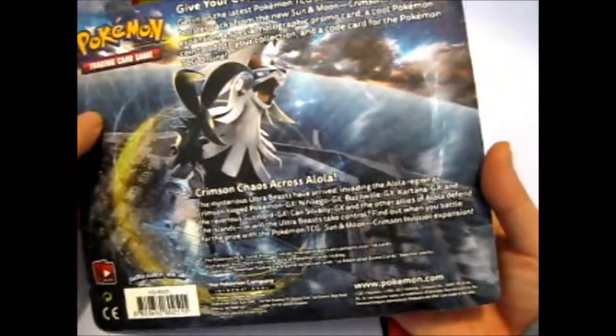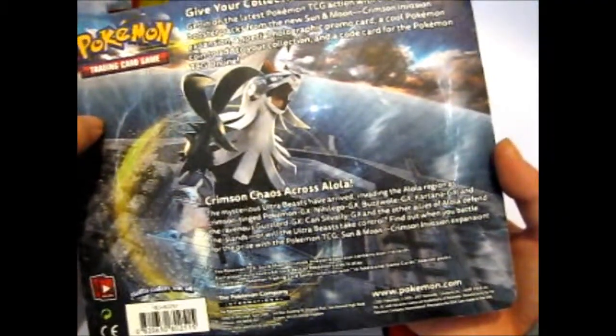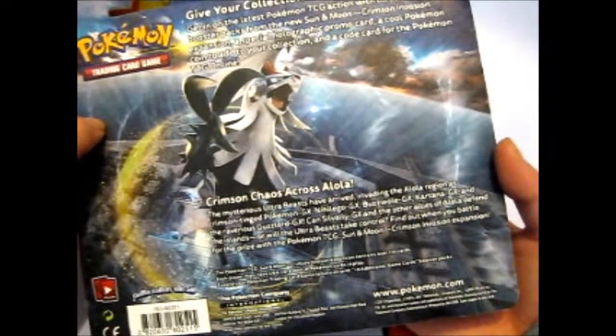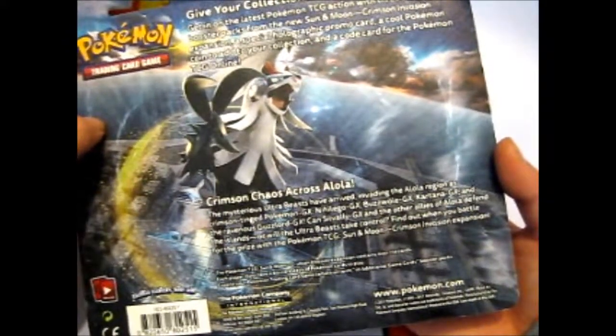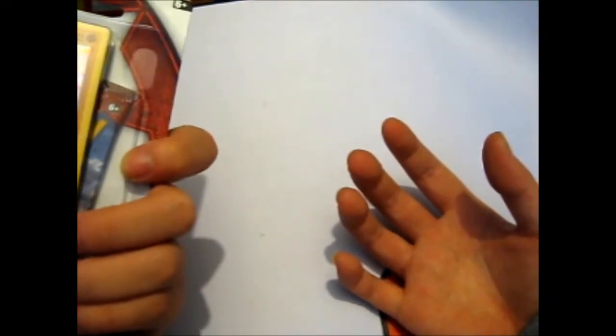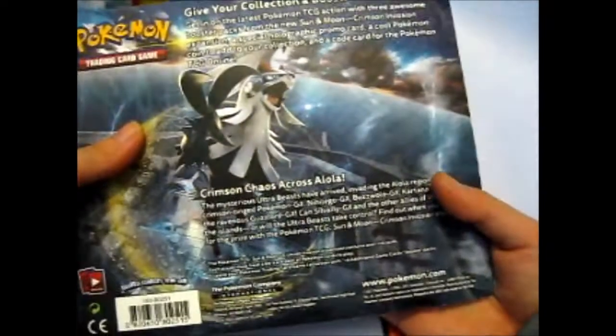Give your collection a boost and get in on the latest Pokemon TCG action with three awesome booster packs from the Sun and Moon Crimson Invasion expansion, a special holographic promo card, a cool coin to add to your collection, and a code card for the online game. I think the code card is only for the promo — or maybe for the coin as well. I'm not sure, I actually used one already.